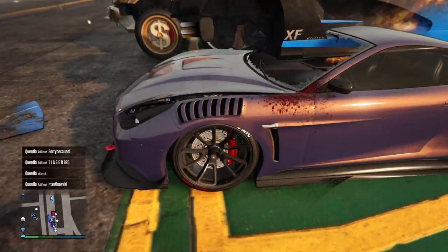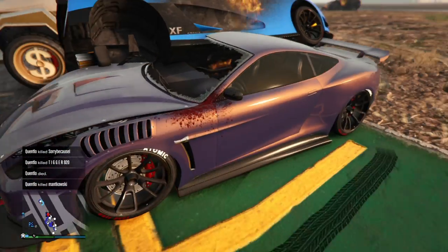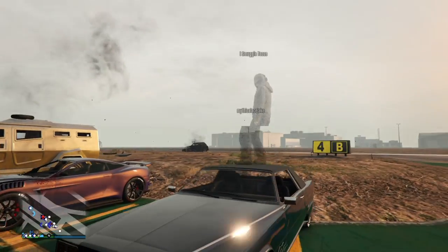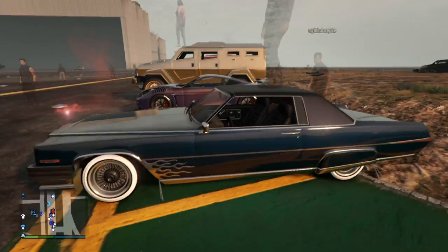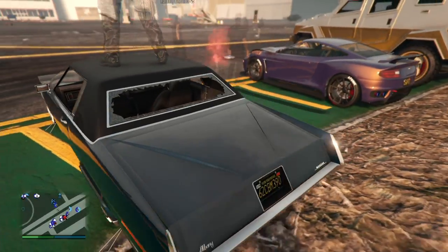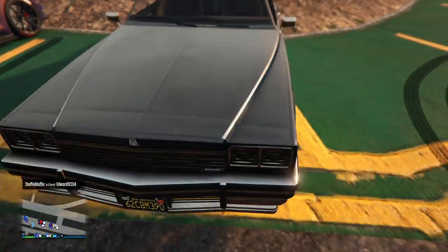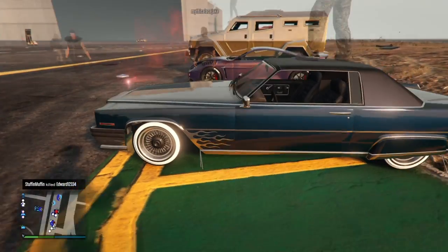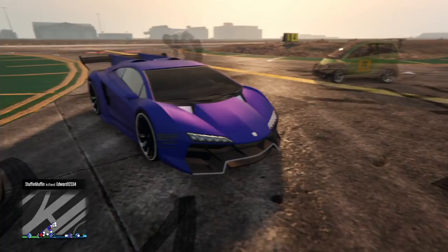This car is probably gonna catch on fire soon but the paint job's not bad — nice purplish and orangey. Quickly, we've got Smuggle Tacos — that's probably one of the greatest names I've ever seen. Nice color, like a dark bluish green with flames. Looking nice.